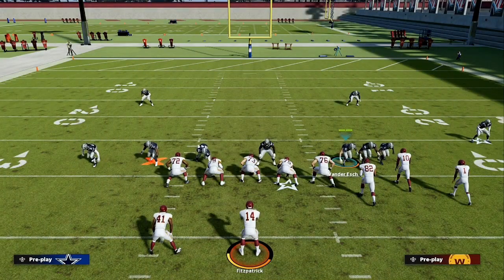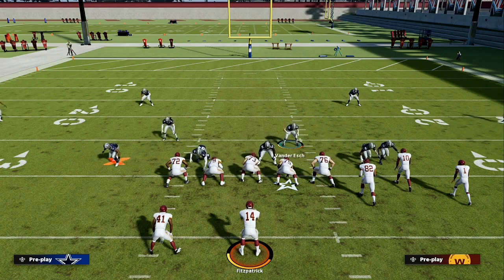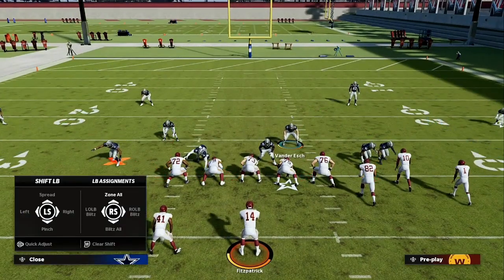The play is going to look like this by default, so it's best if you have auto base align set. Go to your coach adjustments and make that adjustment first. Once you do, you'll be looking like this. Then you want to spread your linebackers — spreading your linebackers is right on the d-pad, then left stick up to spread.